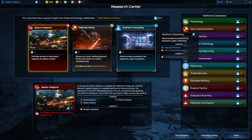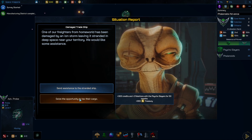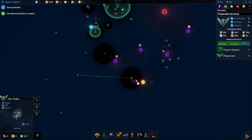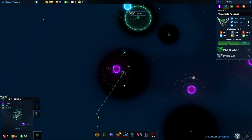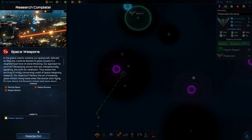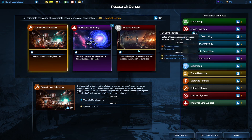Defense studies leads to space weapons and quantum computing. Trade license will be worth more in the long term. I need to get some trade routes — I'm really bad about building those. Evasive feels like an unnecessary extra step on the way to these techs; I think it should have just been rolled into defensive studies. I'll probably do it anyway though.